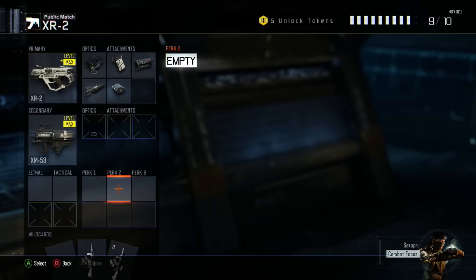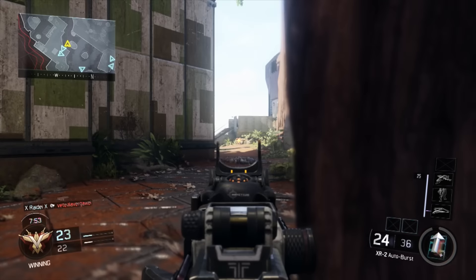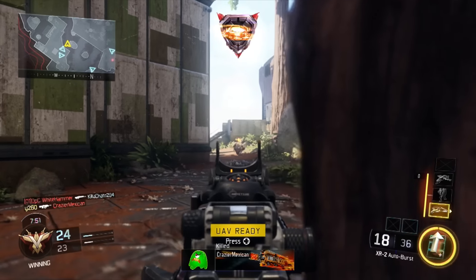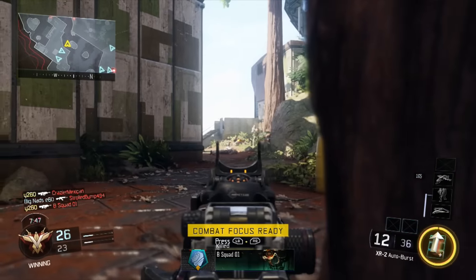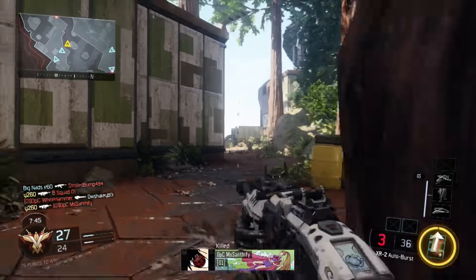Point 10 goes to the only perk in this class: Ante Up. This perk will start your player with a 100-point bonus to their scorestreaks, making it much easier to attain lower-level streaks, and also making a difference on the path to high-level streaks.